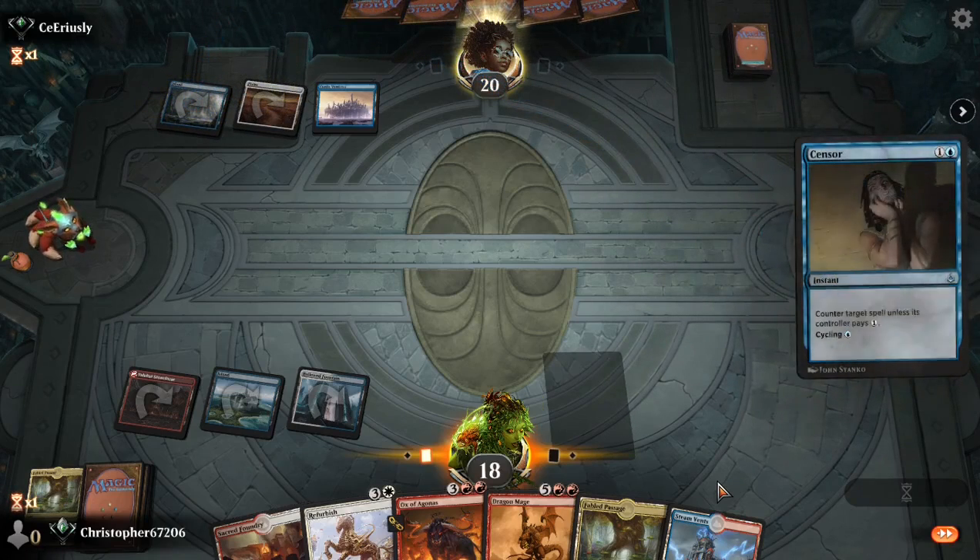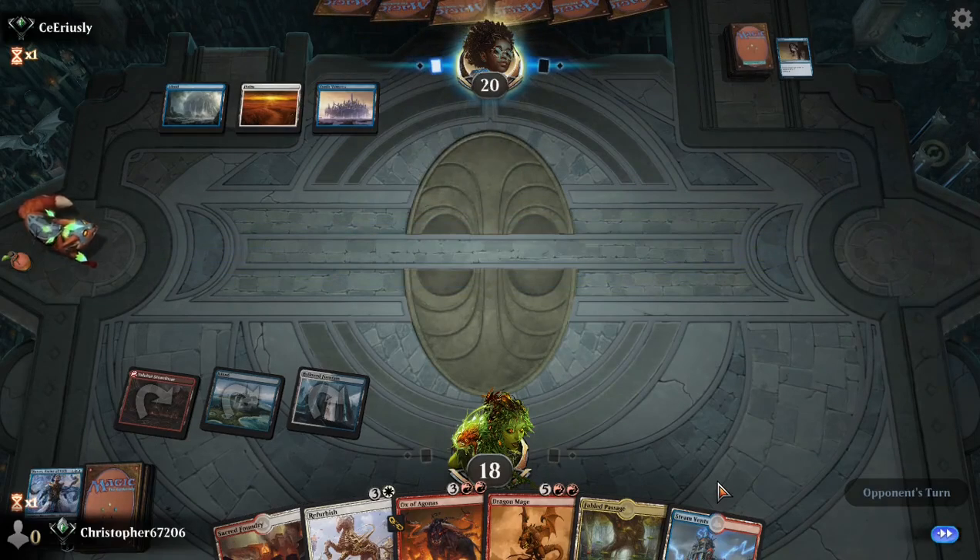First, Nissa gets countered. That's a little sad, but playing against Blue-White, we knew that was an option. Just had to run it out, make them use their resources.